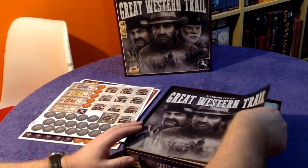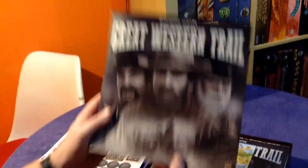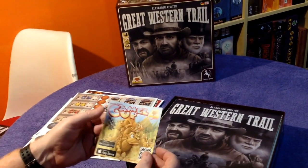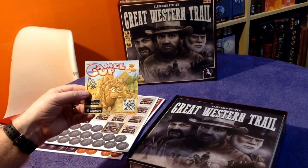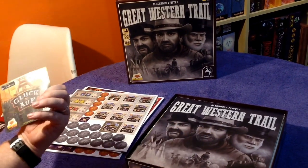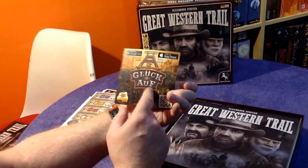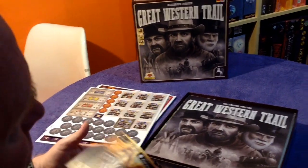Now we get the rulebook in German — toss that one aside, won't be needed. There's something about Camel Up by Stefan Bogen in here, and Gluck Off — that is the Gold trilogy isn't it, we do have one of those games.